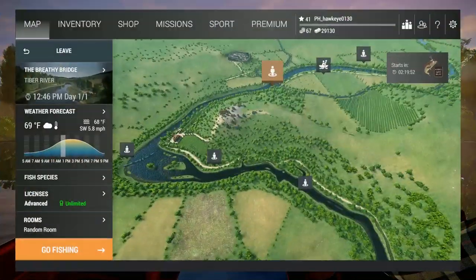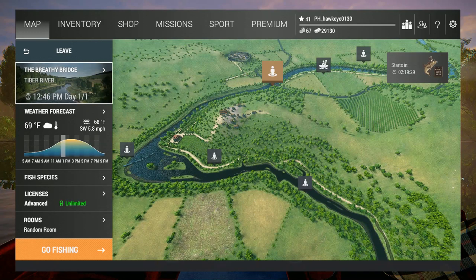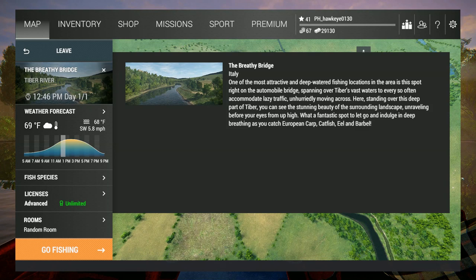Hey guys, this is Hawkeye and I am back with another episode of Fishing Planet. We finally made our way back to Tiber River. We have around thirty thousand dollars in cash and we were still able to make the trip and get everything geared up. I am over here at the Breathy Bridge, a portion of the Tiber River that supposedly has a lot of Wells catfish, eel, and several other species.